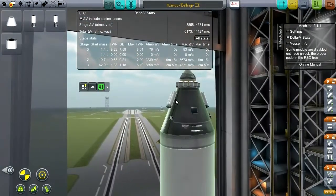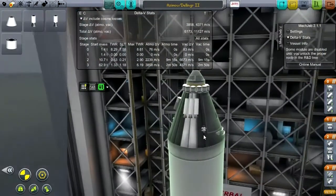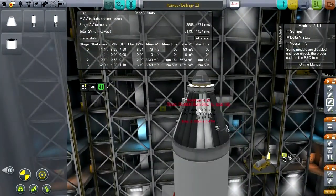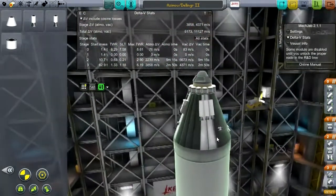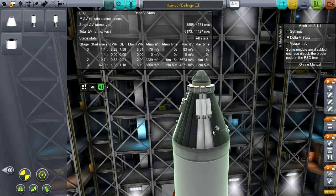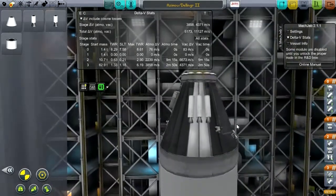The reason they have to be high up is so they don't interfere, though they could be a little bit lower and that would look better. I want the RCS to have a clear field, but I guess we could move it a little bit lower. That looks fine. Now I need to do some action grouping.